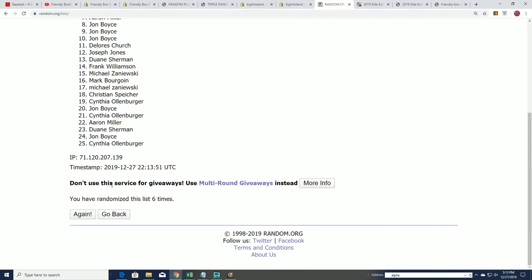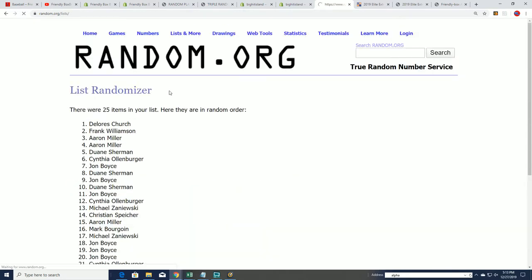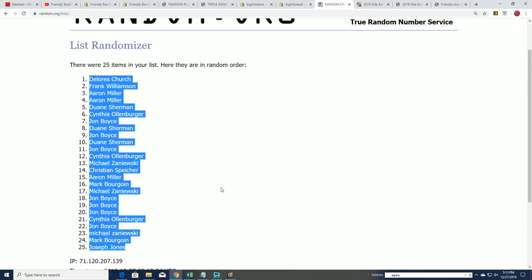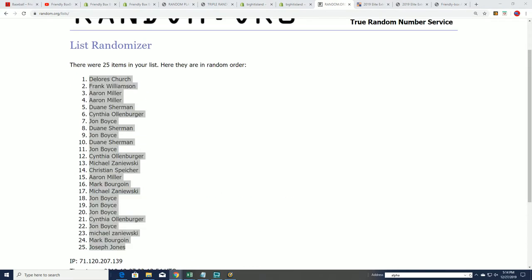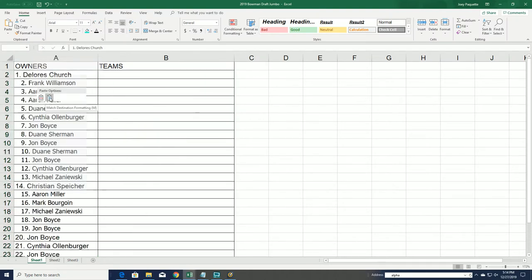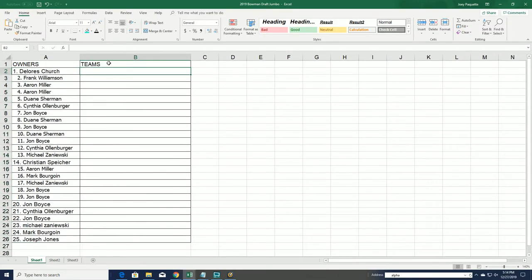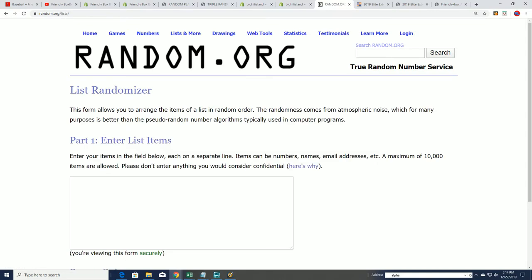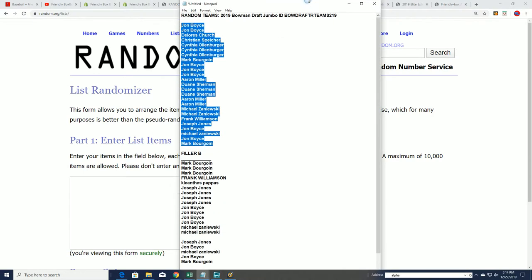Here we go — lucky number seven. The first random is finished for 219. Yeah, we've got a little bit of a queue but we'll be caught up in no time. This is going to be very exciting — can't wait to see what happens in this regular draft with three autographs.